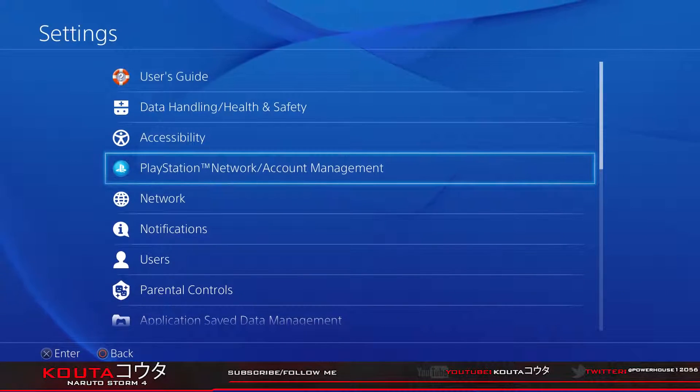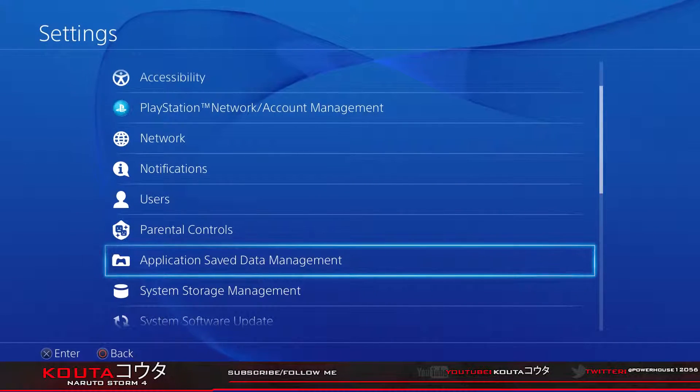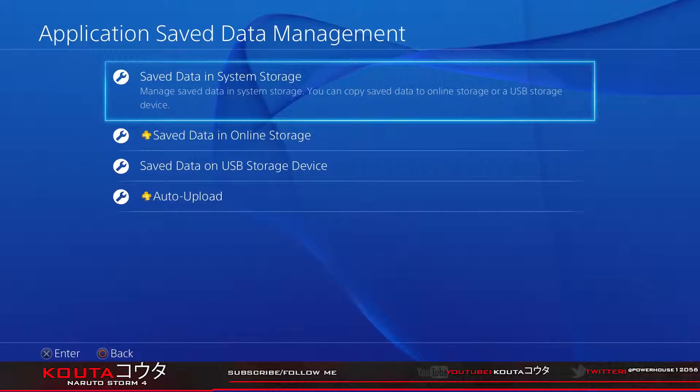First thing you want to do is go to Settings. Once you go to Settings, you want to go to Application Save Data Management. What this does is it has certain saves for you online and your system storage.